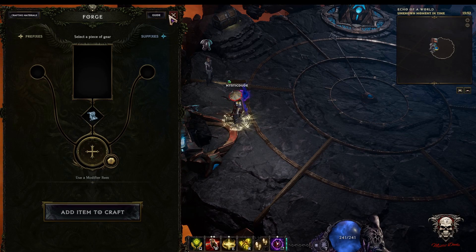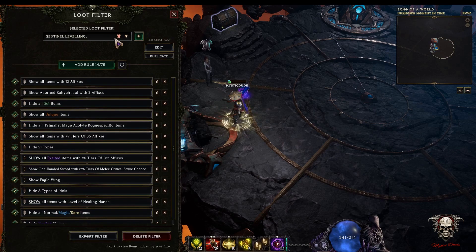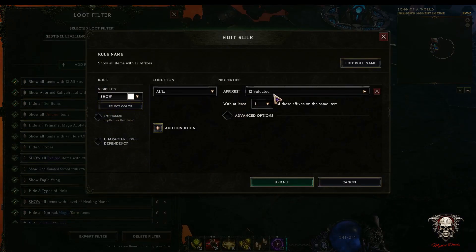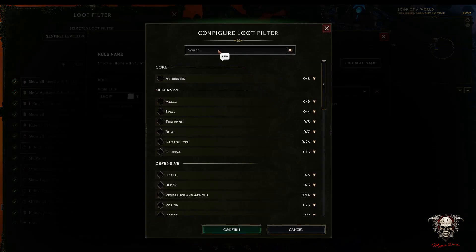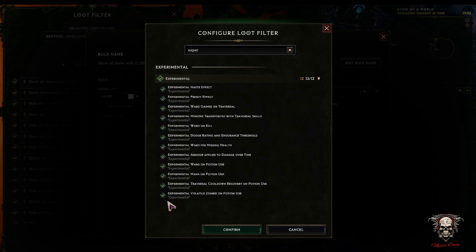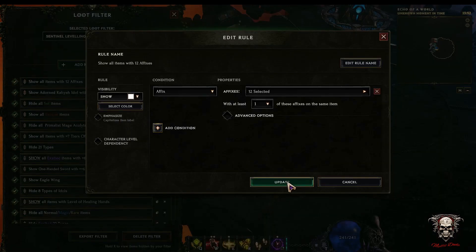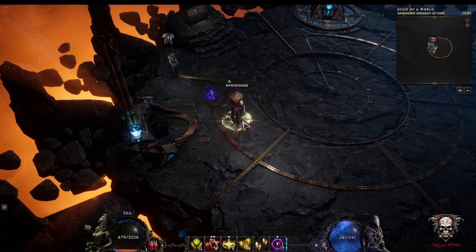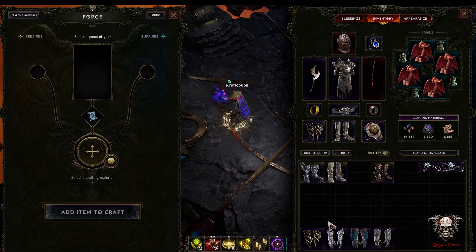Talking of great features - the loot filter. For the affixes, you want to have it on 'Show', and then in the configure section, just type 'experimental' and it'll bring up the experimental list. You can select all of them, or just the ones you're looking for. Initially I would select them all so you can collect them and get a feel for it.